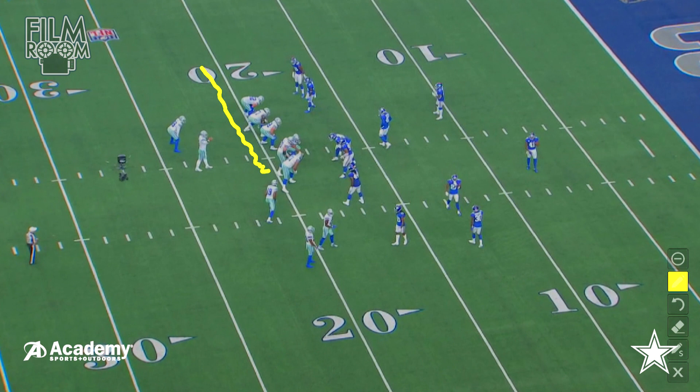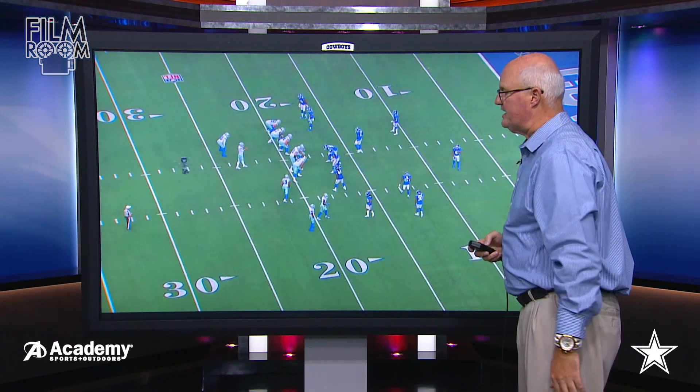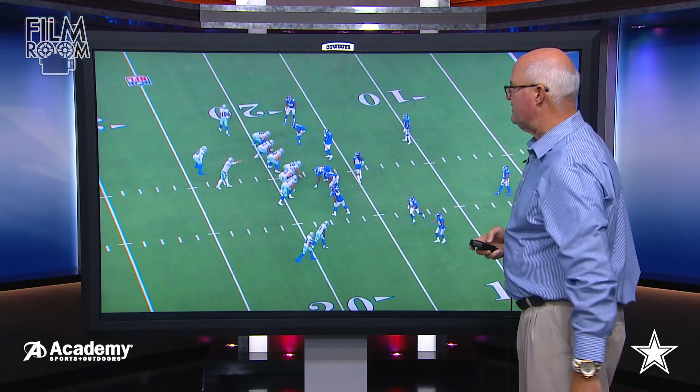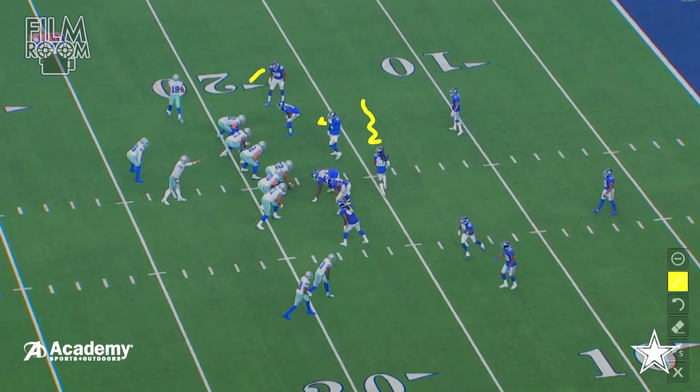That right there is Michael Gallup and right there is Randall Cobb. That's still a tight formation with those two guys, and now the guys in the back end are going to have to sort things out to see where they need to play the route. Dak Prescott brings Amari Cooper in motion — look at all the adjustments: Jenkins has to come across, a linebacker steps over, there's scrambling on this side because of the twins look. Just that little shift gave Dak Prescott the type of coverage he was going to see.